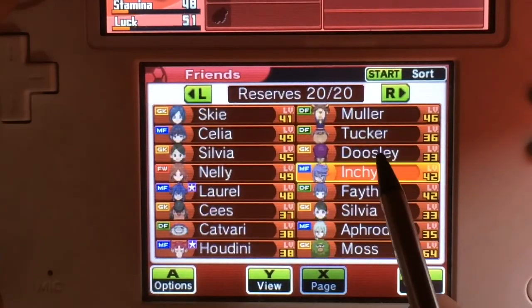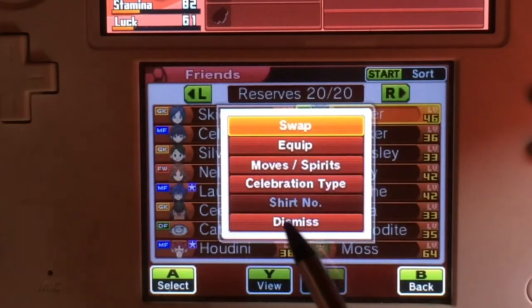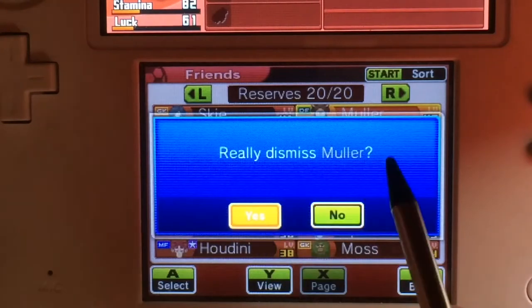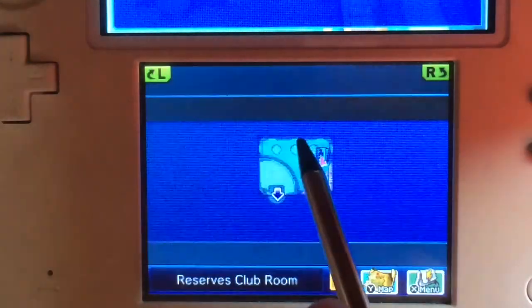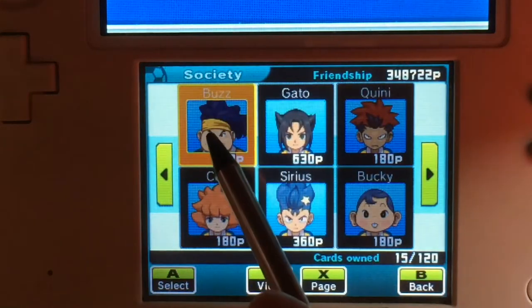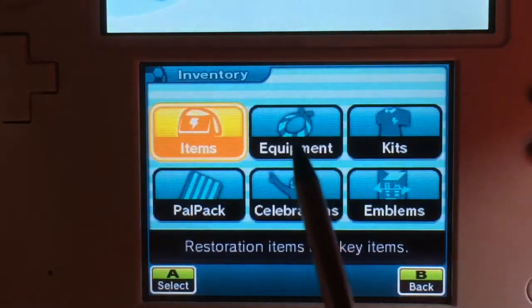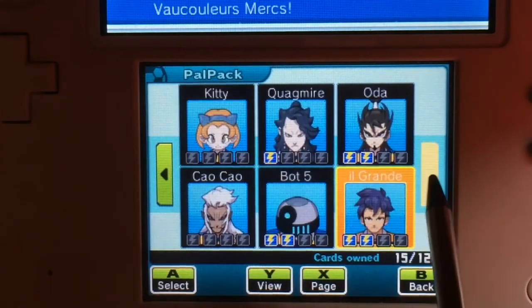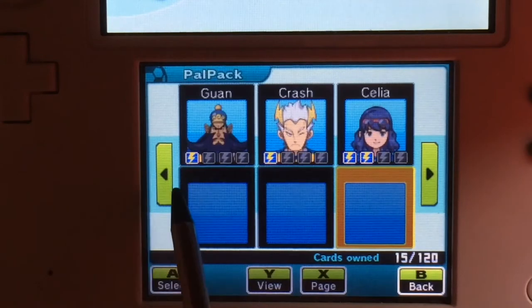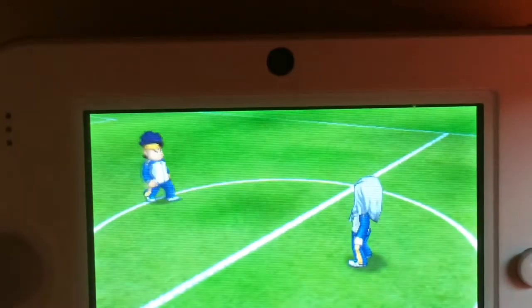We're going to try the next time to get it, but I first need to discard a player because I have a full list of players. You cannot put anyone in a team before you have an open place. I need to go to the ball pack because I already scouted it, but because I didn't have any space I need to get it from here. Now I can invite him and he joins my team.